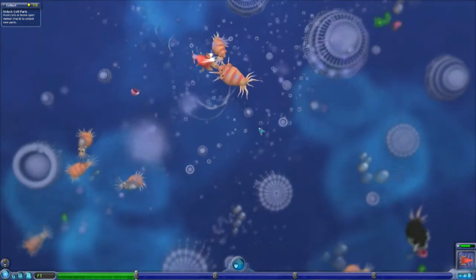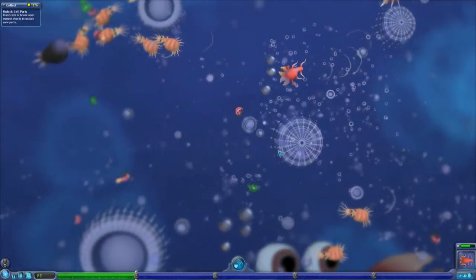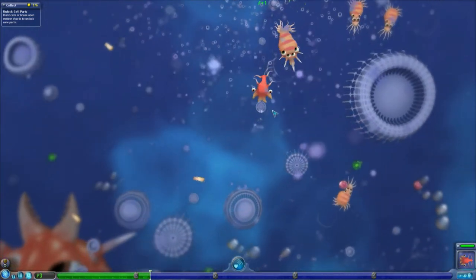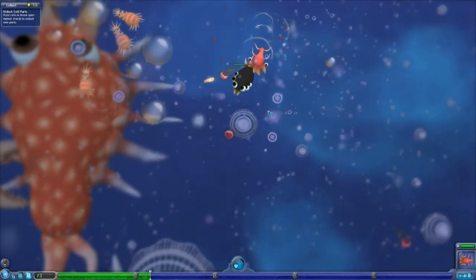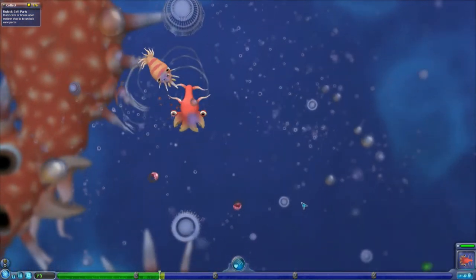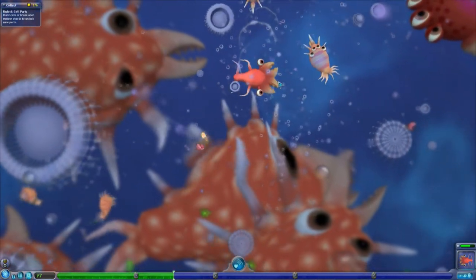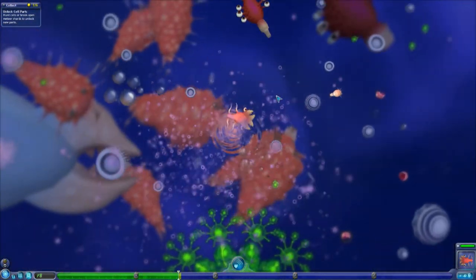I'm now going to be looking for other cells that have parts that I don't have, and meteorite pieces so we can feed and make ourselves stronger. Hunting other creatures — not small ones but bigger ones — will actually be beneficial because it gives us three pieces of food instead of just one. That creature there used to be quite big, but as our cell has grown he's going to be quite small now. This guy is really trying to kill me — he might even be the same speed as me. Eventually I took him down, and now we're bigger than him and we can eat him.